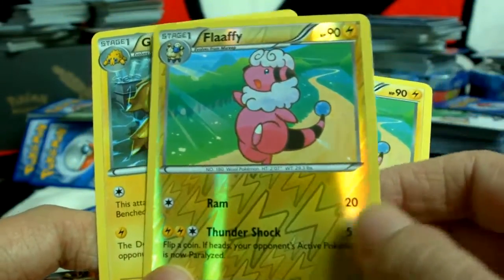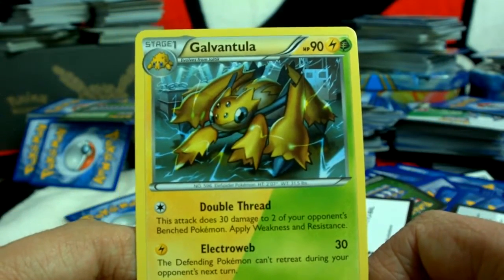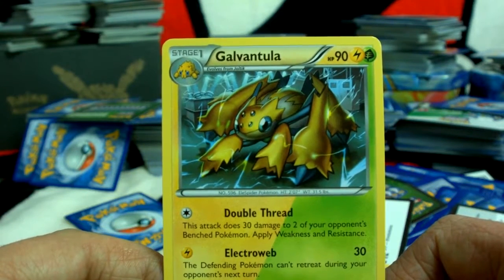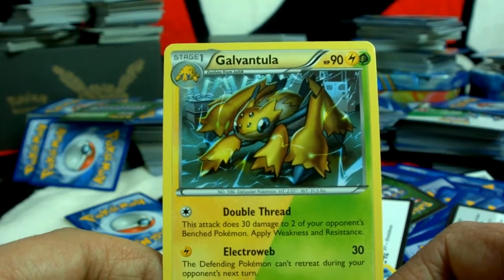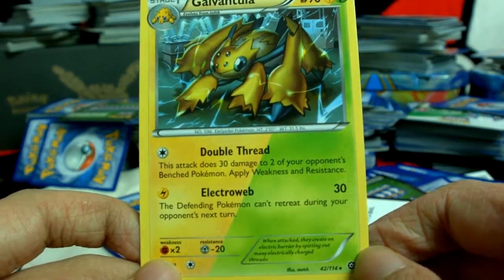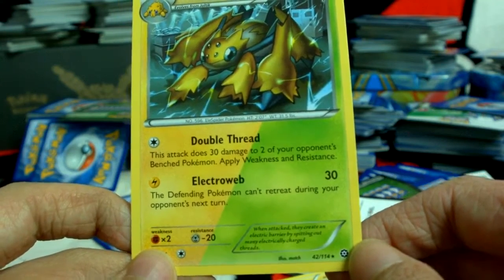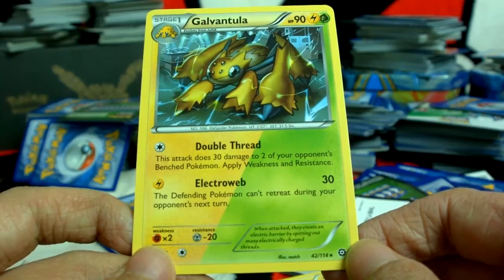I like this Flaffy better. And now we have — I don't even know how to pronounce this thing's name. It's like Tarantula... it's Galvantula. It knows Double Thread and Electroweb. When attacked, they create an electric barrier by spitting out many electrically charged threads.